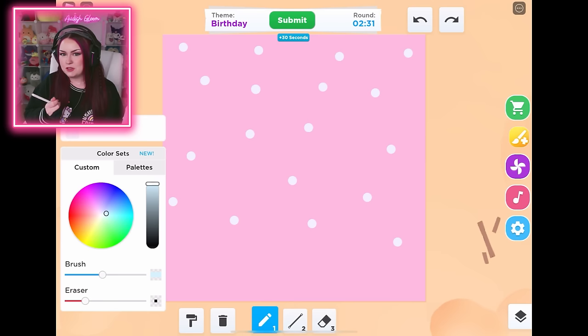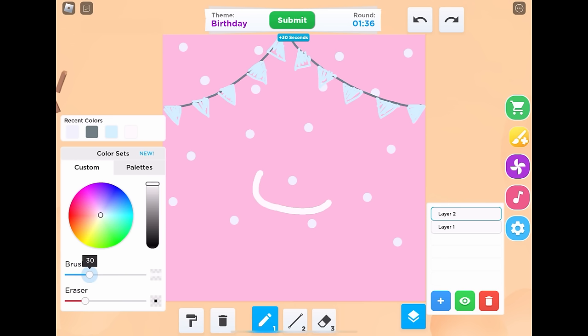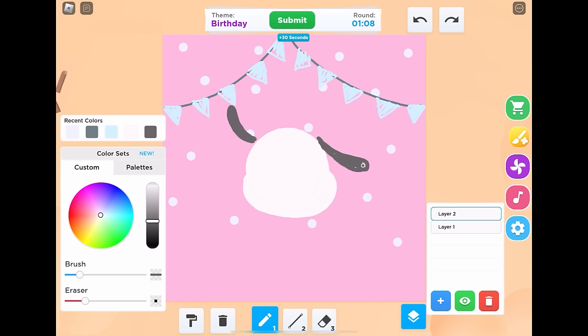We have the theme birthday. I'm thinking let's draw one of the Sanrio characters as if it's their birthday. I'm thinking Pachaco - he does not get enough love. So let's jump right into drawing Pachaco. I want to make some really cute little birthday banners and some little polka dots on the wall. I love how his little ears flop up and down - it's the most adorable thing. It totally reminds me of my dog because she's black and white too.